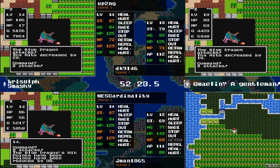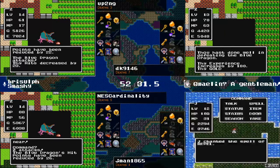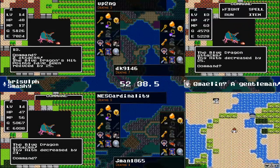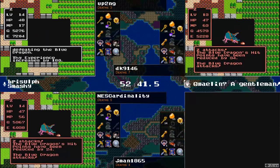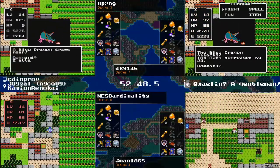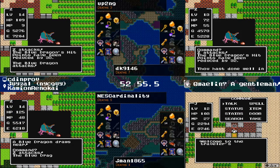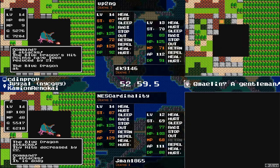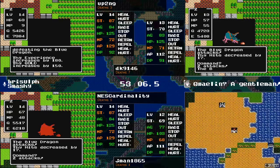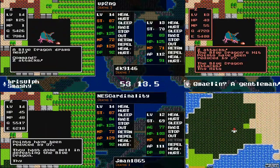That gap is probably more like 800 to 1000 experience for up2ng — about five Blue Dragons' worth of lead over NEScardinality right now in our four featured racers. It looks like up2ng utilizing the fact that Garen Ham is the closest town — it has a really convenient item shop — going to extend the grind with herbs as well, trying to pick up level 15 before going back. No problem with the materials on hand — only two more Blue Dragons including this one to get to level 15.